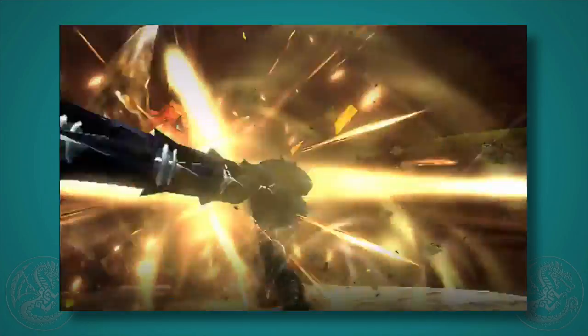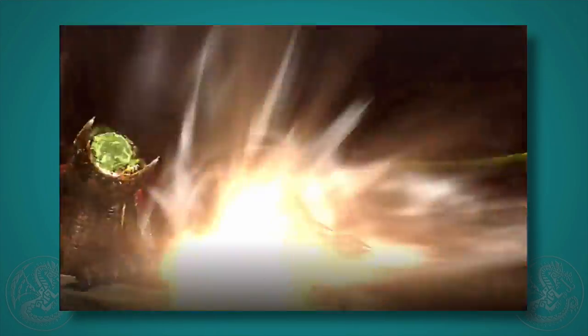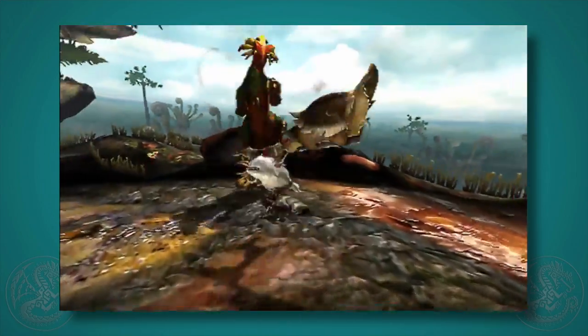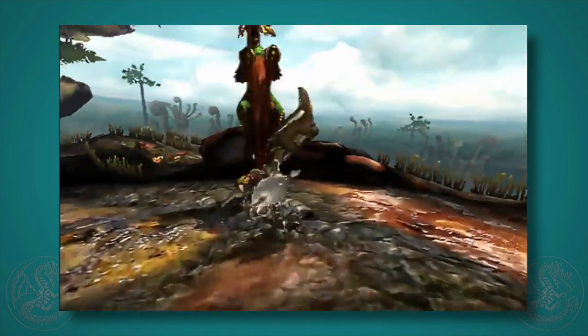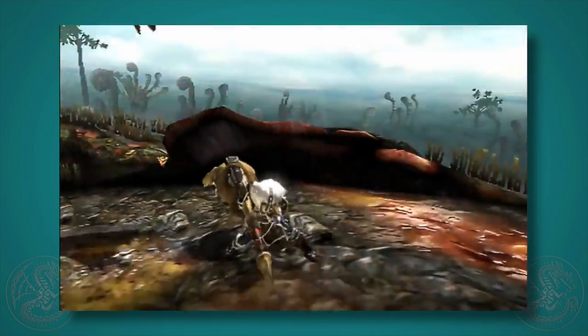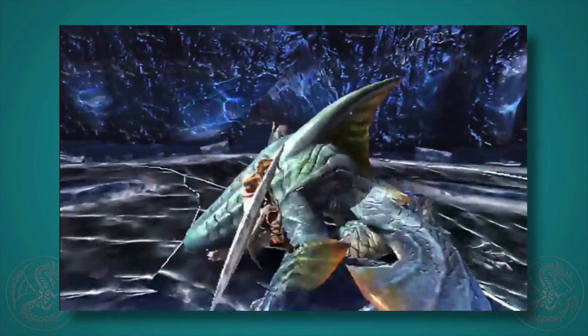Here's a new charge move for the lance where you hit really hard in the face with the shield first and follow it up with a strong thrust. This looks like a special type of encore — like the hammer's triple swing but followed by a huge blast that sends things flying. I think that's a new monster as well; it looks almost like a peacock bird.